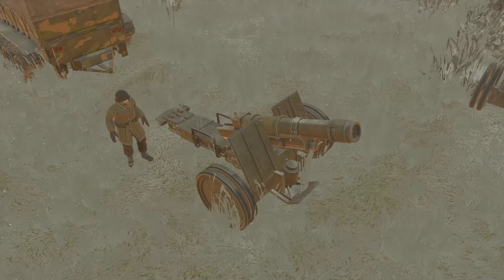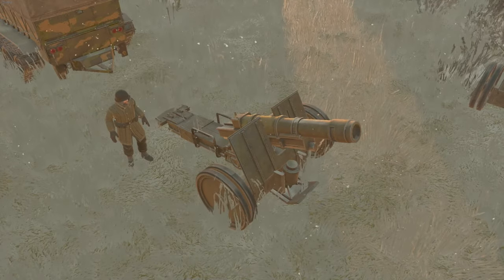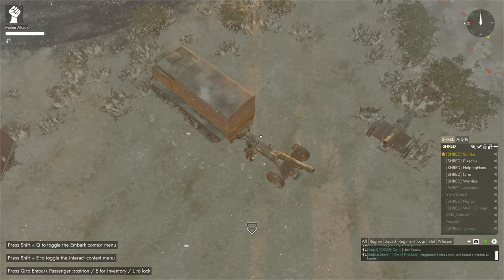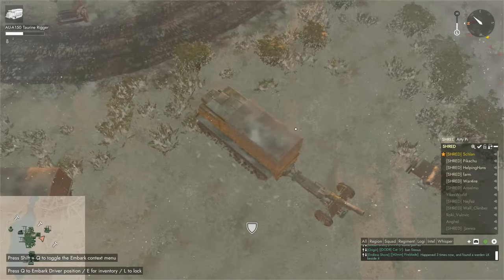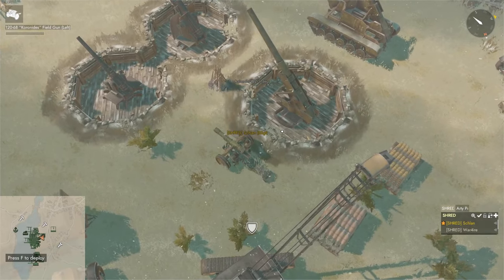Let's start by showing off the land variant guns. For Colonials, we have the field gun 120mm variant. This gun can be placed on a flatbed like all the other in-place guns, however it can now also be towed by certain vehicles including trucks, half-tracks and heavy trucks. Once unhitched it can be moved slowly by a crew of two into position.